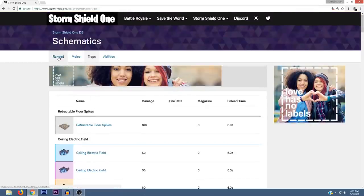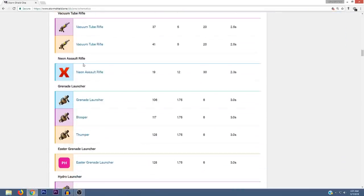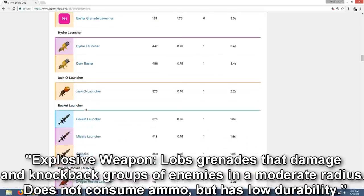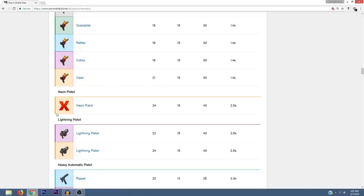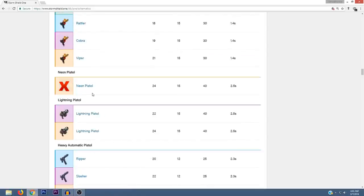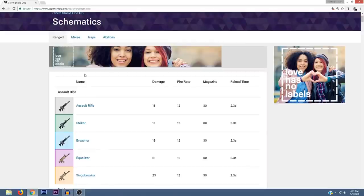Next up let's look at the ranged weapons — I'm only going to point out the ones I believe are new. There's a weapon called Neon Assault Rifle which I've never heard of before. There's also an Easter Grenade Launcher, which I'm assuming is going to be one of the new weapons we get during the Easter event, so we will be getting a new grenade launcher. There's also a Neon Pistol — no picture of it yet — so that could be new as well. I'll leave a link in the description if you want to check them out.